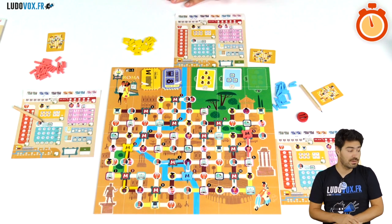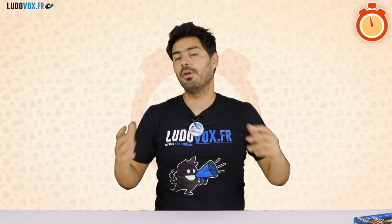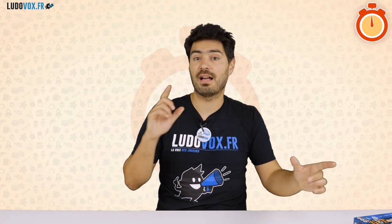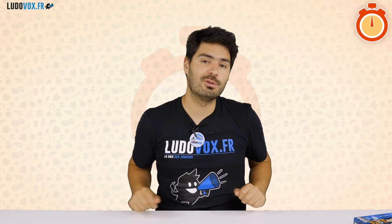If you have the highest score, congratulations — you won the game of Get On Board Paris & Roma. So that's it for Get On Board Paris & Roma. This is a game in which you try to make a metro line that conveys the right people at the right place at the right time. Bye-bye, see you on ludobox.fr.